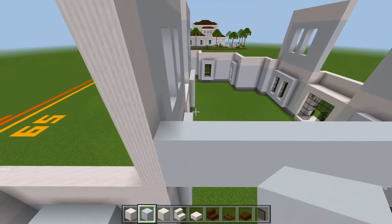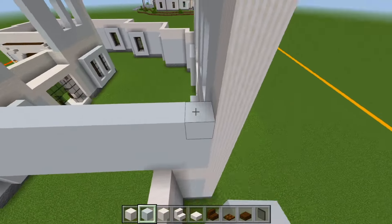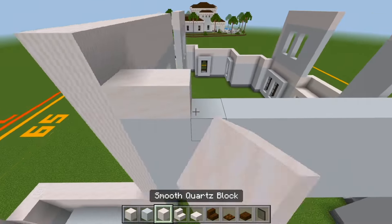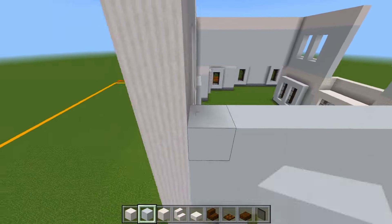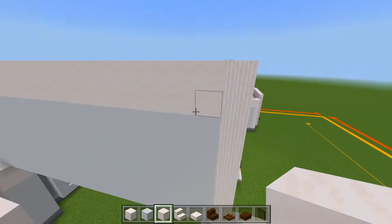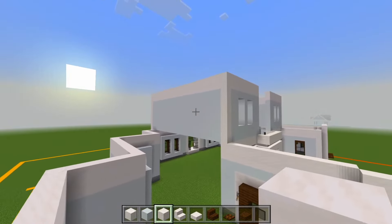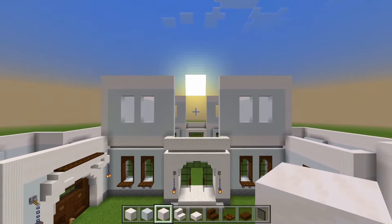We'll also be sure to do the same on that other side, just in between those two pillars. So we have just solid walls on the sides, and then the four windows here at the front and four windows at the back.